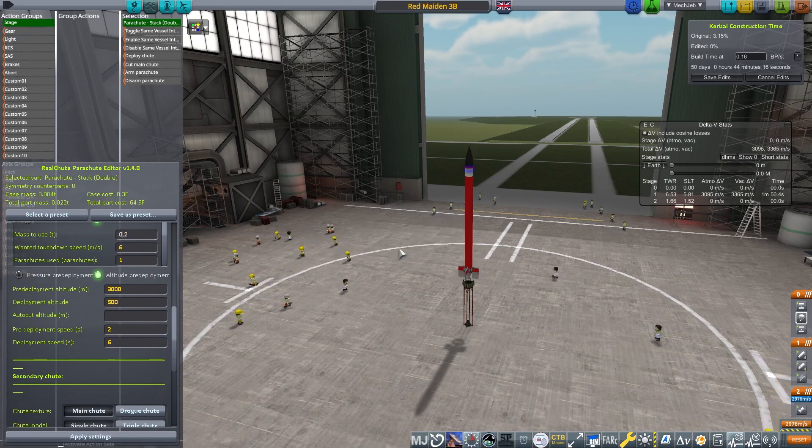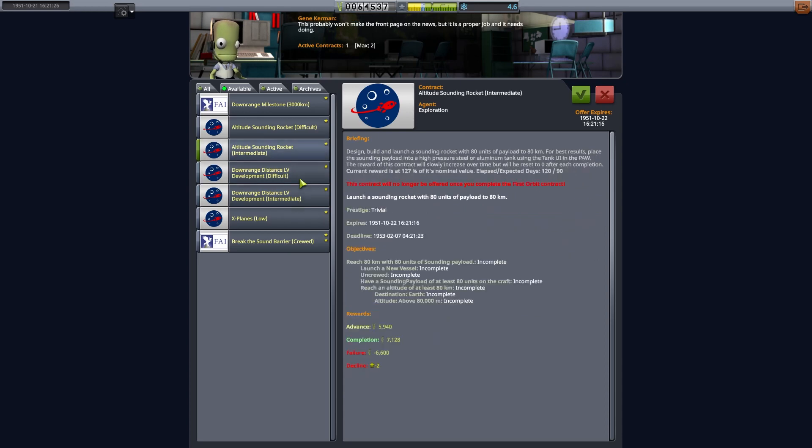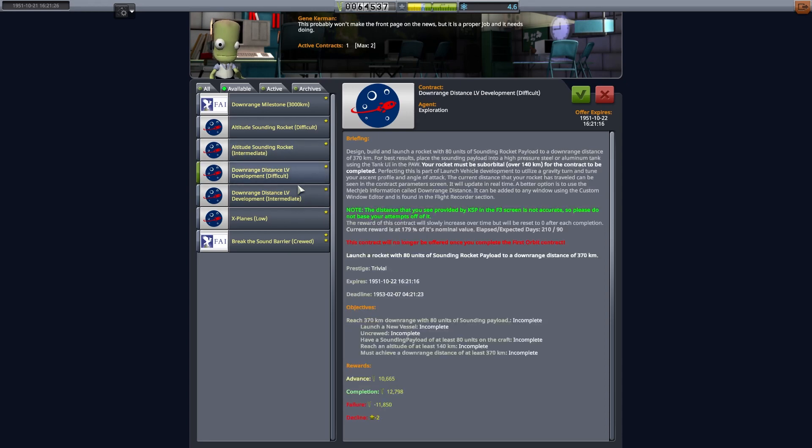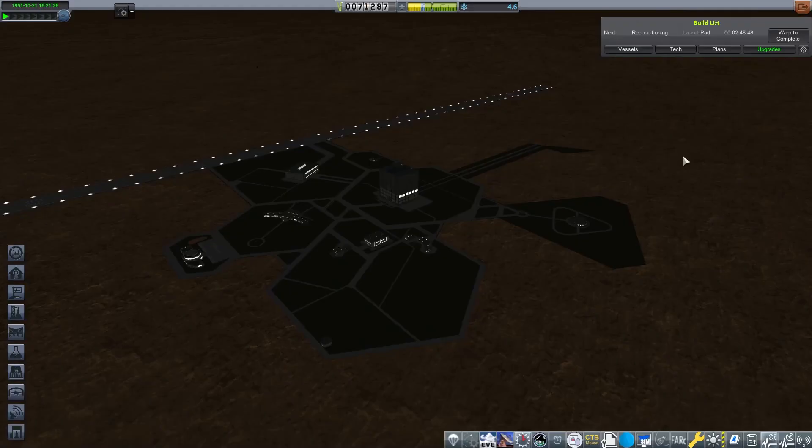I do wonder whether if I'd done this previously with the first rocket where I was overconfident, whether it would have been possible to get to the altitude - we only just missed it. I think it may have been down to the overly heavy parachutes; these parachutes can get awfully heavy if you don't tool them properly. Your landing speed is important too - you can play around with it. We also accept another contract: an 80-unit sounding rocket to 160 kilometers - I won't make you watch that one.